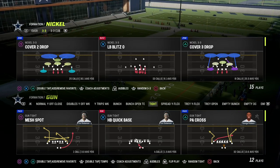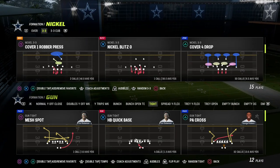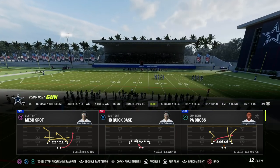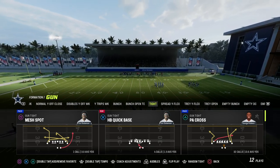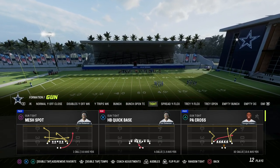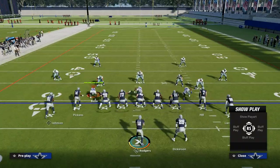Gun Tight is one of the best, if not the best offense this year, in large part because of this play. I'm in the Washington playbook. You can also get this play in the Detroit playbook — it's another really good formation for Tight. The play is PA Cross. This play is so good because it's actually really simple to set up and it's super effective.